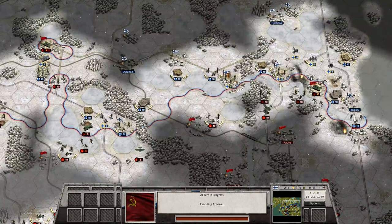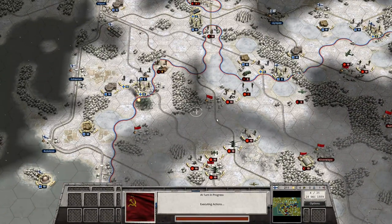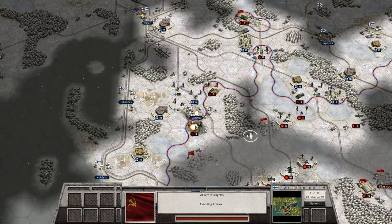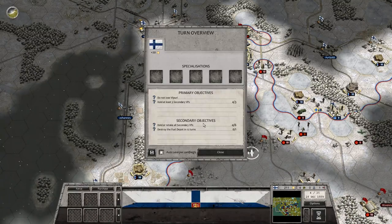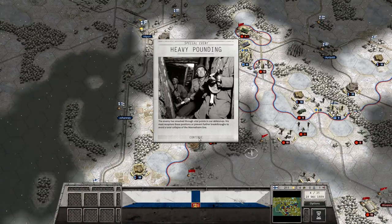We'll get back into it, no problem. Still a lot of enemy aircraft and they're putting pressure on this sector as well. You might have to abandon this town — well, we actually lost it already. They've taken their losses as well. We lost two towns momentarily. Heavy pounding — the enemy has smashed through vital points in our defenses; we must recapture these positions or prevent further breakthroughs to avoid a total collapse of the Mannerheim Line.